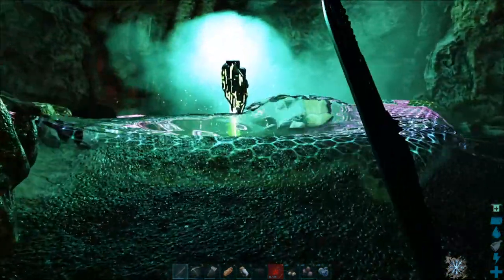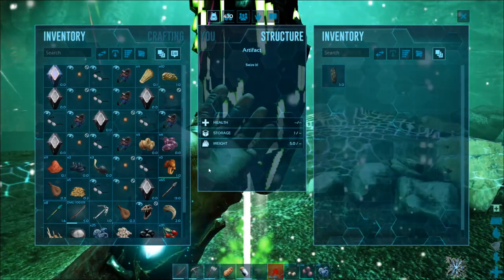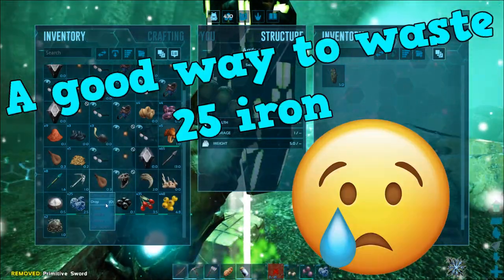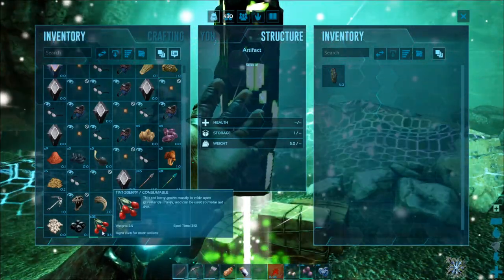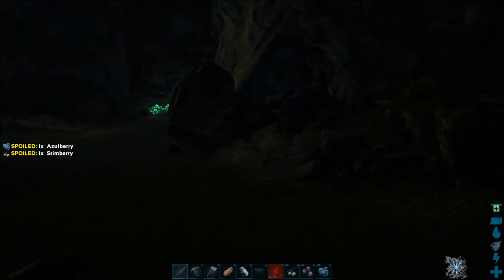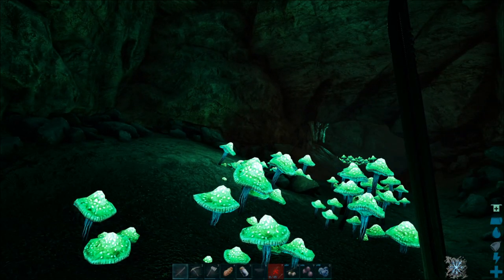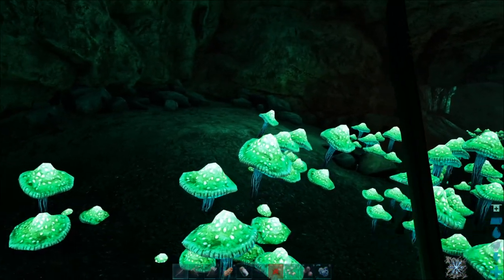I didn't expect there to be that many snakes and spiders. Oh, I think this is it — please, artifact. Please nothing jump out and kill me when I take this. It weighs five — what's my weight? I need to drop some stuff. I'll drop the water skins, I don't need them, and I'll drop these berries. Artifact number one — Artifact of the Hunter! Sick. I'm just going to end the episode now because it's honestly taken me so long to do this. I'll make an artifact pedestal off camera and put it on, then show you at the start of the next episode.